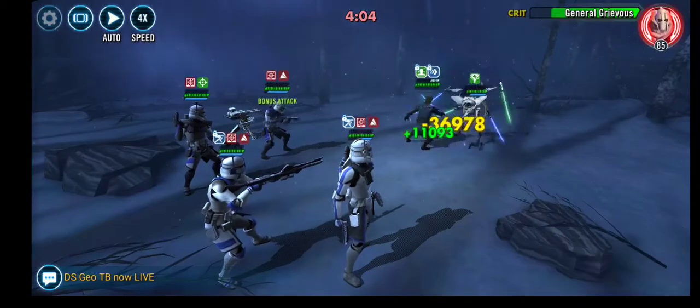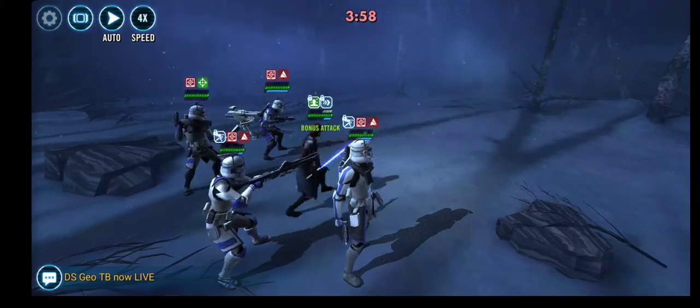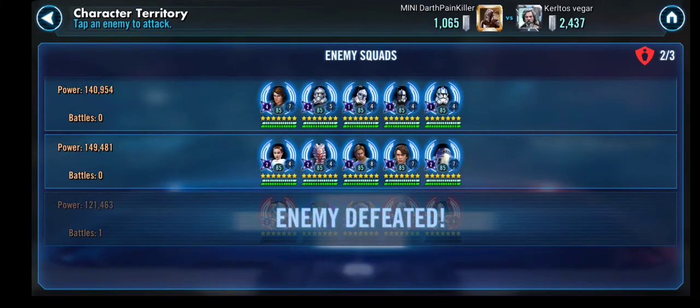Of course, the more target locks you have, the more terrified those droids are getting, so it might affect your score. But as you can see, really easy fight — something under 2 minutes, maybe a minute and a half. And we are up to the first battle, which is good.